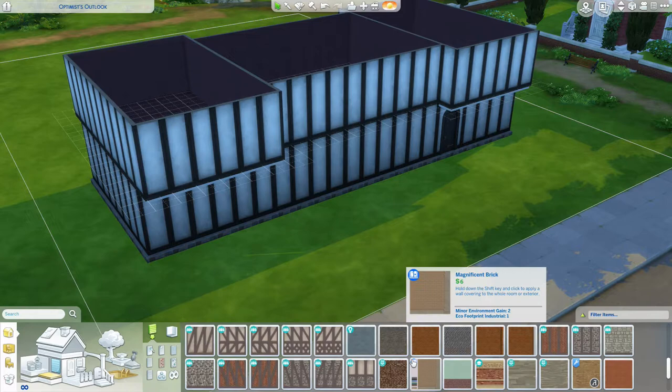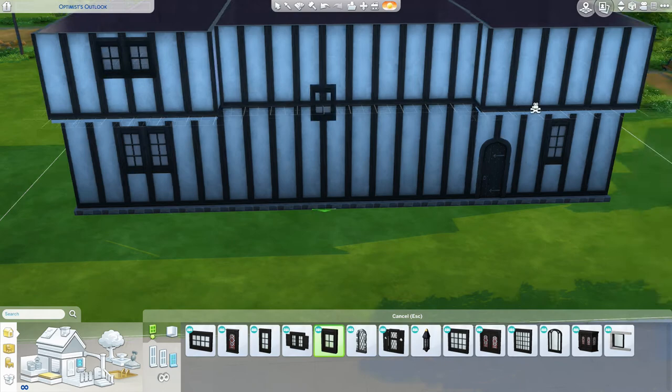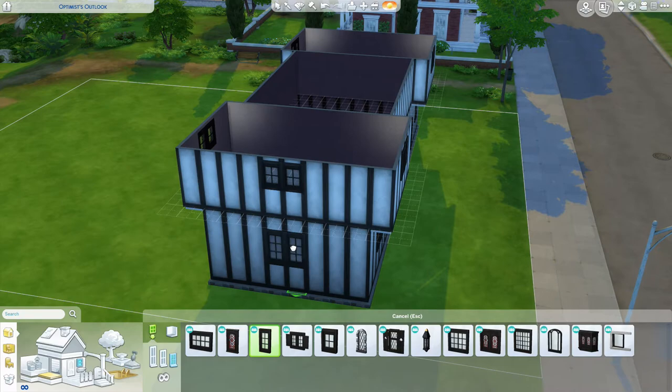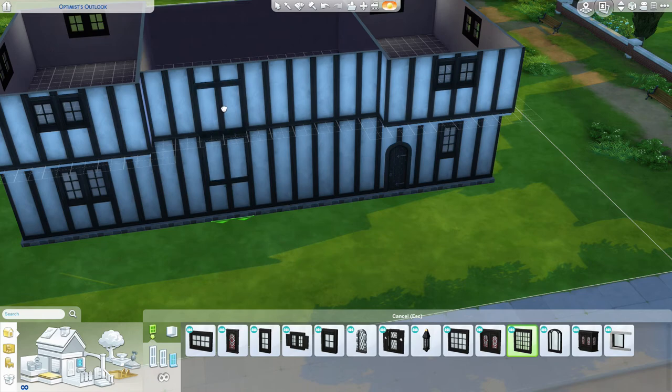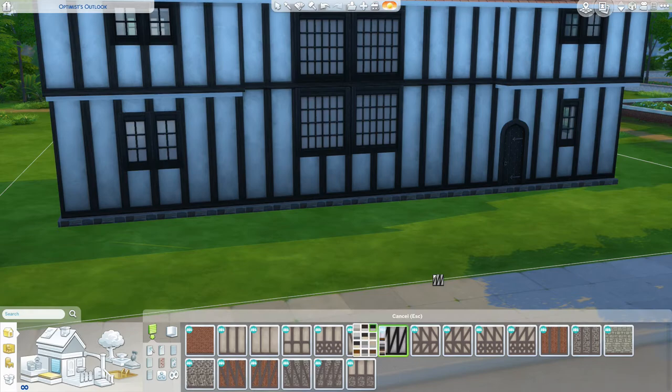The windows weren't actually windows. I know I'm adding windows in the video, but this is the closest thing Sims has. The windows for the hall house really would have just been large openings with these huge vertical slats in them. At night they would have been shuttered and bolted to keep out the danger and the evil. Otherwise those windows would have just been completely wide open, set in a wood timber wall.